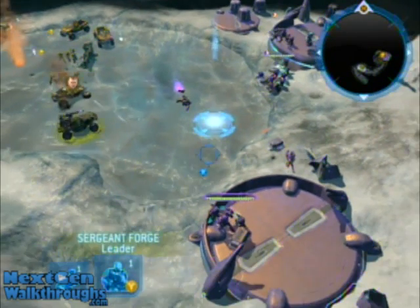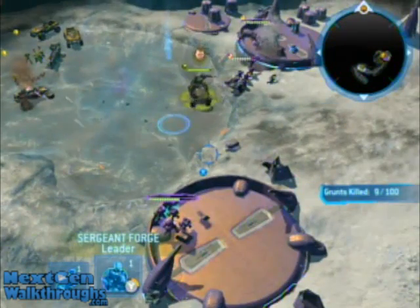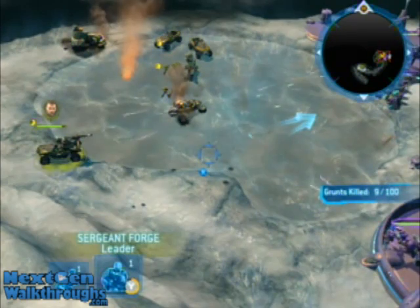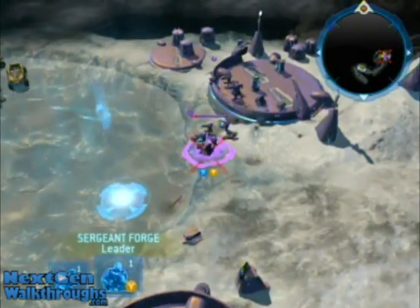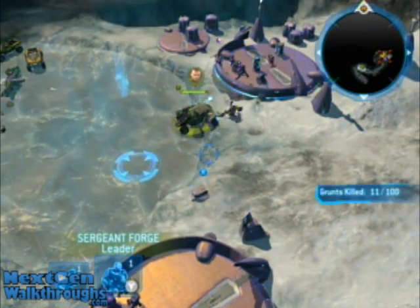When you get up to the second batch of Marines, you can slam that little group of grunts. As soon as you slam them, you have to recharge your slam ability, so just hang back. Once it's recharged, go in for the squash.